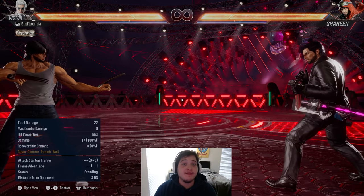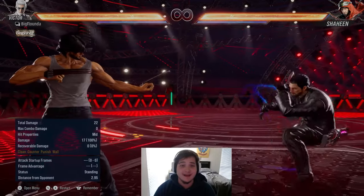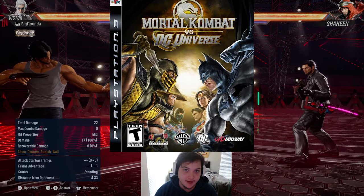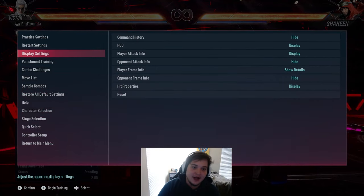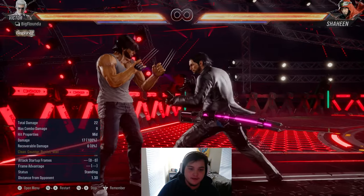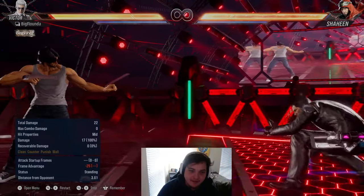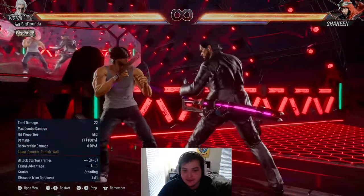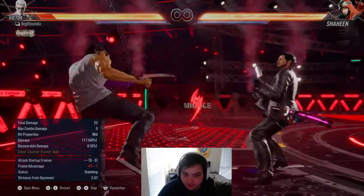Now we can finally address the elephant in the room: the third dimension. This is a 3D fighting game — we are on the third plane, you can move side to side. That is kind of strange for Mortal Kombat players; we haven't been in 3D since Armageddon. Anyway, what you can do is sidestep in this game — you can actually sidestep attacks. I'll have my friend here do a kick, and I can actually sidestep and get out of the way. But some attacks have a little blue trail behind them that you cannot sidestep. So knowing which attacks to sidestep and when to use these mobility tools is key in Tekken.